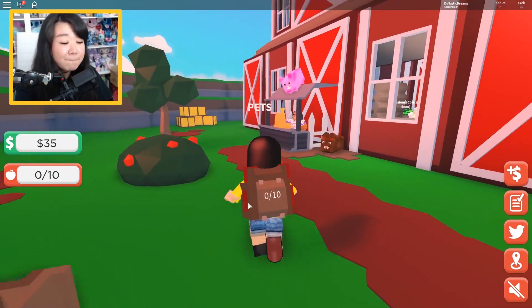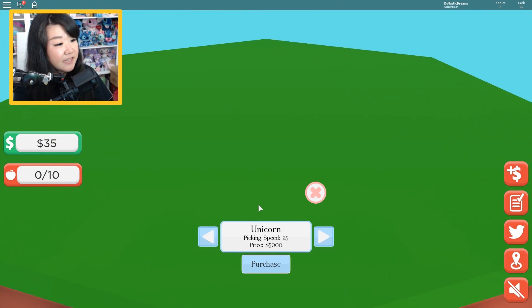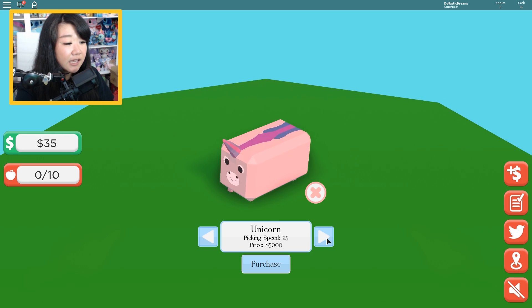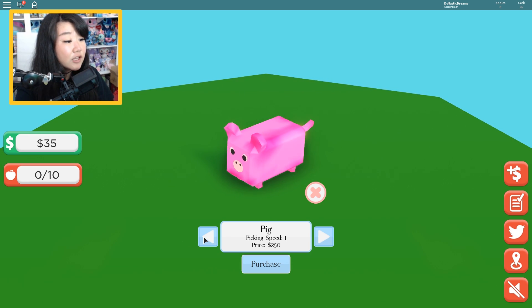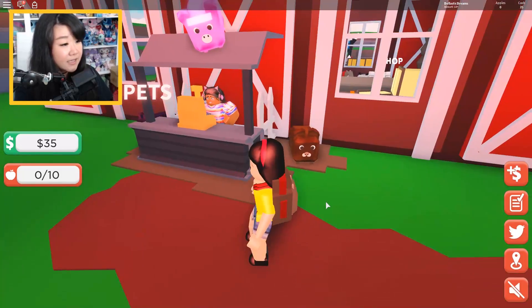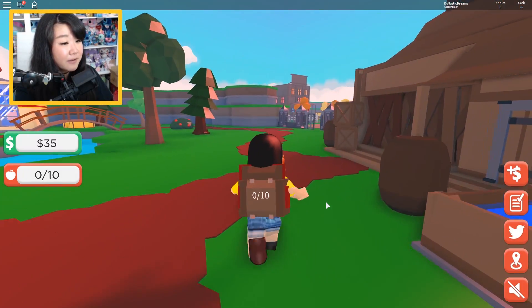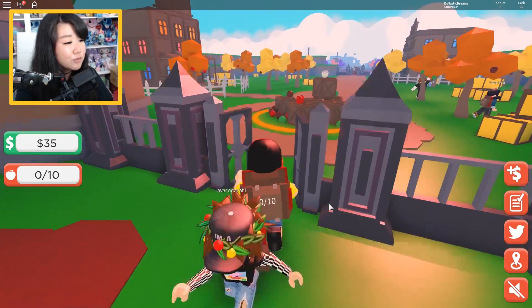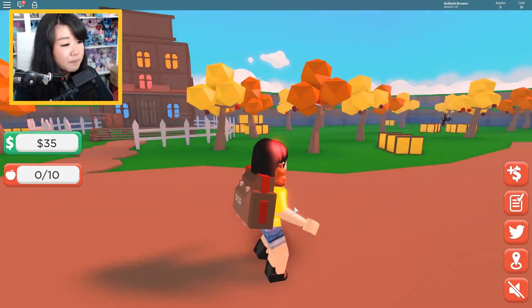Before I move further into picking up more apples, I want to go ahead and see how much the pets were because I do want some pets. Look how tall he is — he can reach for the apples so easily. I need that piggy! Maybe today I will be able to buy the piggy and the cat. Unicorn is a little too expensive for me, but the cat is 500 and the piggy is 250 — I can totally do that.